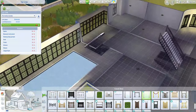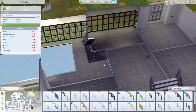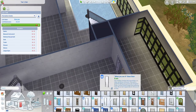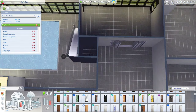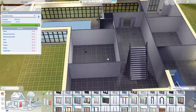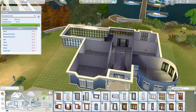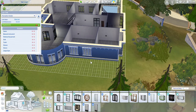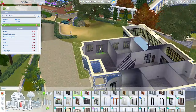Here I'm just kind of getting all the stairs put in. I wasn't originally going to have a set of stairs going down to the pool area from the gym, but then I decided it made sense and it worked. And now just adding in the windows, figuring out what I want to do there, how I want to do the outside areas a little bit.